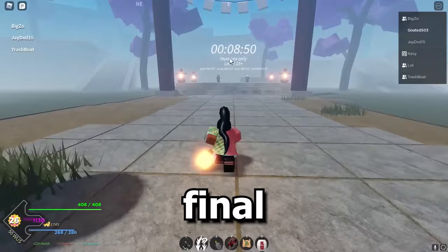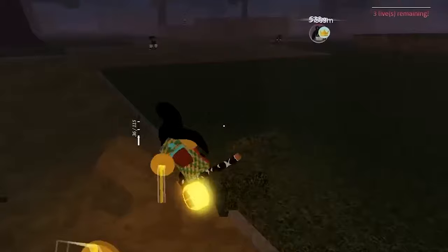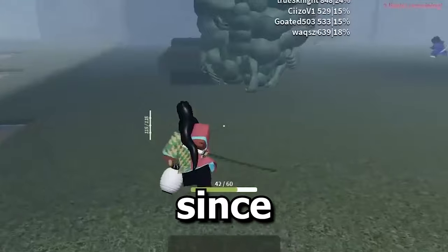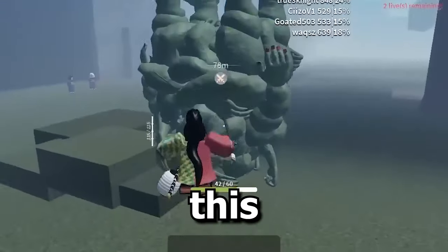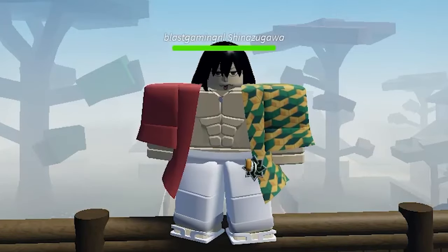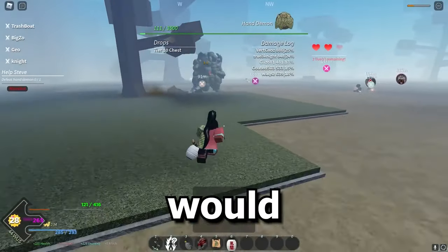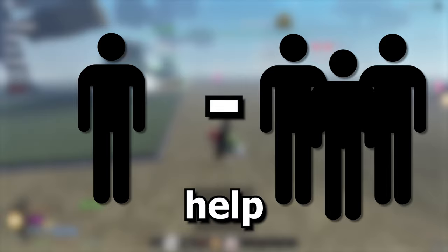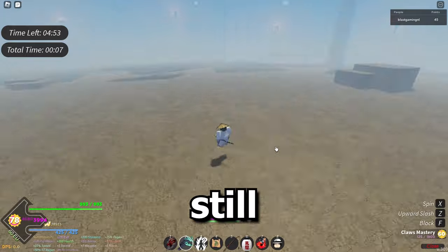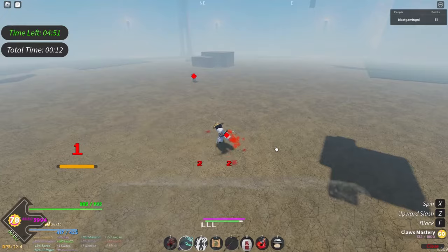Moving on to number four, the final selection. The final selection is a must, especially for slayers, because when you finish it you become a demon slayer. But for demons, it can be helpful too, since you can get an ore that gives you the ability to buy something that normally costs Robux. And just admit it, we're all poor. If you want to beat the final selection, I would recommend getting one to three friends to help you. But if you do not have friends, it is still possible — you just have to camp on a rock and use long-range attacks.